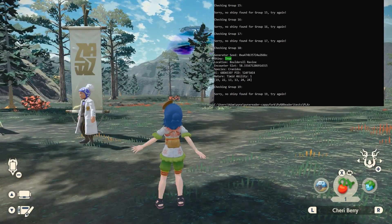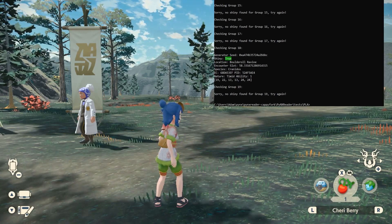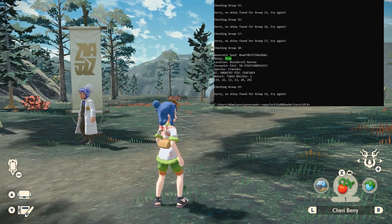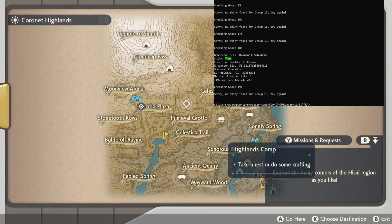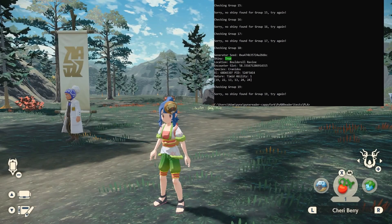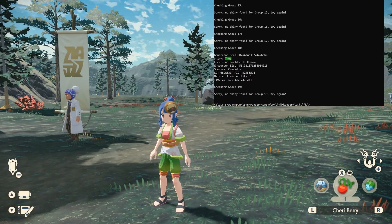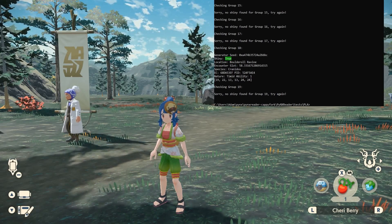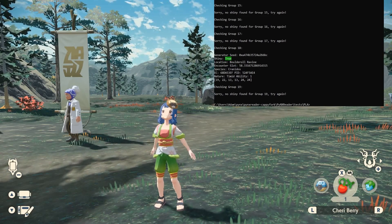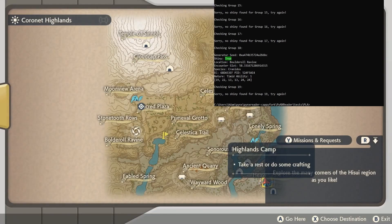This does work when the distortion spawns naturally — I've tested it and others will test it as well. A distortion spawned up there — that's the Ruins again. We'll jump ahead to when I finally manage to get the distortion to go to the right spot.